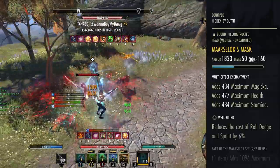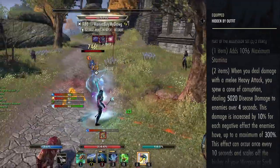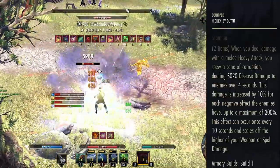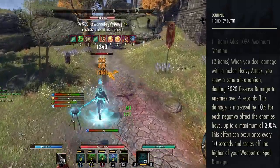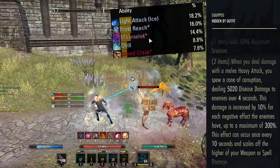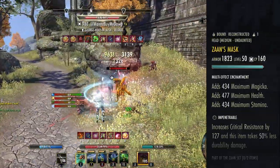The next set we're running is our Monster set: Merciless. Merciless gives you a lot of Stamina, which is needed since our Stamina pool is a bit low, so it's not a wasted stat. The two-piece: when you do damage with a heavy melee attack, you spew a cone of corruption dealing 5,000 Disease damage over 4 seconds, increased by 10% for each negative effect on the enemy, up to a maximum of 300%. This can occur every 10 seconds and scales off the higher of your weapon and spell damage. On paper it seems underwhelming, but we probably have around 20 negative effects at any given time, so Merciless hits really hard and is usually top three or four of your overall DPS — sitting around 10–11% of my entire DPS. If you want to be a cheese lord, you can run Zaan's, but you will get a lot of hate messages for that one.